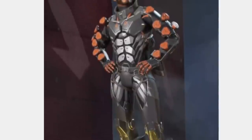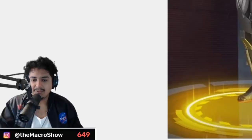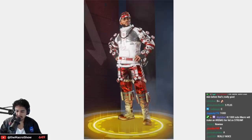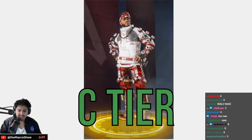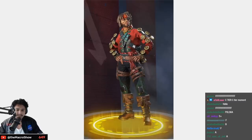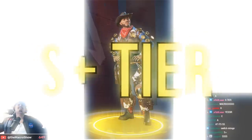This reskin is clean — good color combo, A tier. That's a good reskin. This reskin — not good, I don't like this at all — low C tier. Captain Bamboozle, pirate Mirage — sick, A tier.